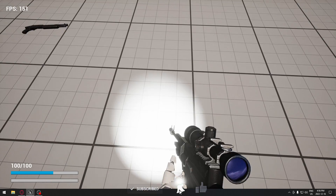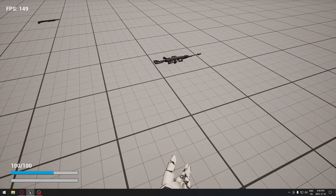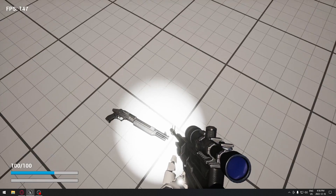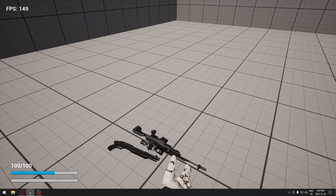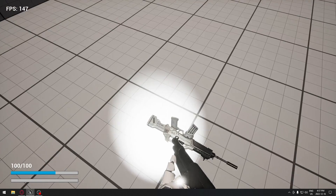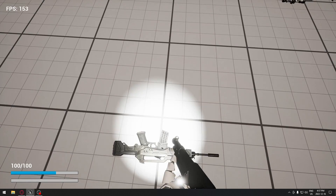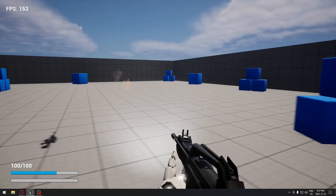If I take the sniper rifle here and click E, I have the sniper rifle in my hand. Press B and the sniper rifle falls on the ground. I can take the sniper rifle back, go over the shotgun, pick it up - press E and the sniper rifle falls on the ground. Same thing with the assault rifle: press E, the shotgun falls on the ground, and I can take back the shotgun or take the assault rifle.